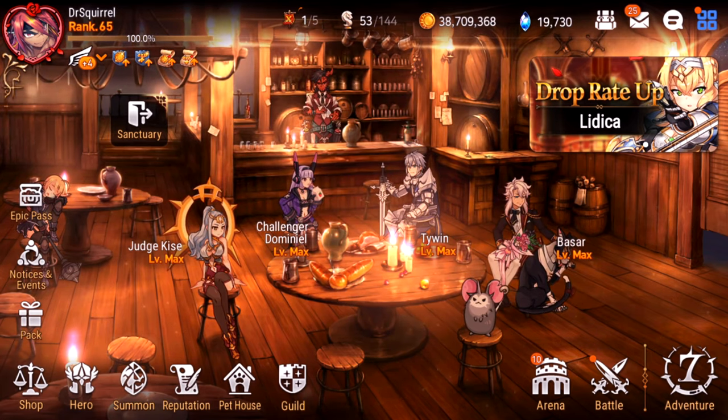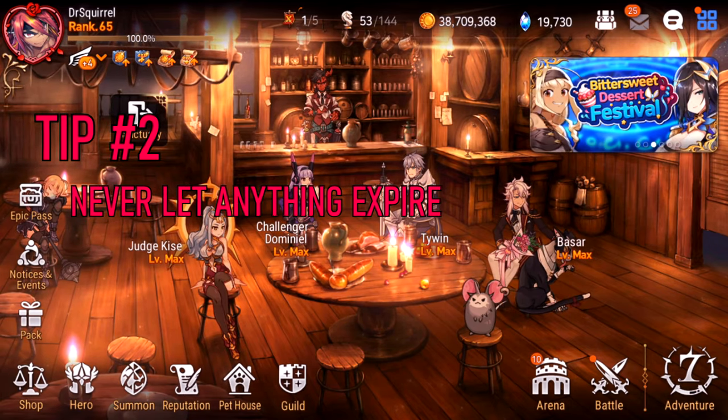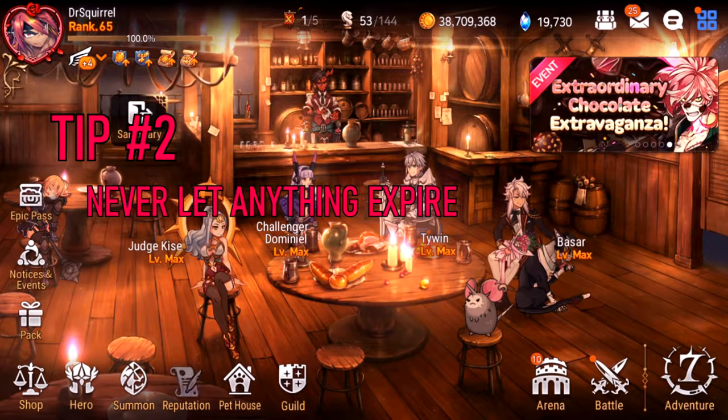So point number one is basically to be as energy efficient as possible by never using extra energies outside of bonus events, and never letting energy be wasted by not letting it regenerate. Now let's go to number two: never let anything expire. What do I mean by expire? Well, number one, obviously energy — but what I really mean is doing all your dailies every day.